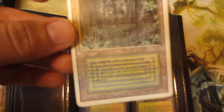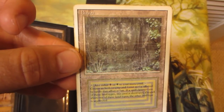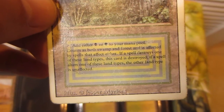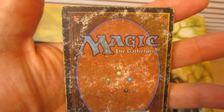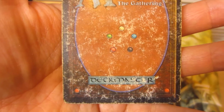This is the heavily played Bayou. As you can see, the border is still pretty white and looks pretty good. The artwork — there's definitely whitening on the artwork, whitening in the text box, just from play. The front looks pretty good, maybe could pass for moderately played, but the card is definitely in heavily played condition.